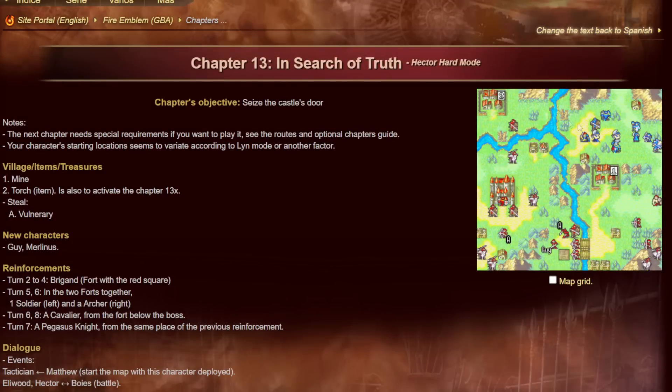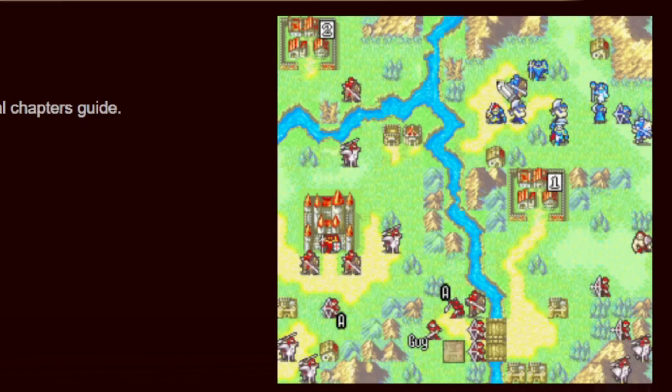Chapter 13 has two paths: one through the left over a breakable snag, and one going down the right where Marcus starts. Both have advantages and disadvantages, but overall the left route is much easier. It's a bit cramped with one- or two-wide choke points, but there's only one cavalier on his island and a couple of Pegasus units coming at you for the first half of the map. Getting Guy via the left route means he'll eventually move up toward you, and you can recruit him with Matthew from there.